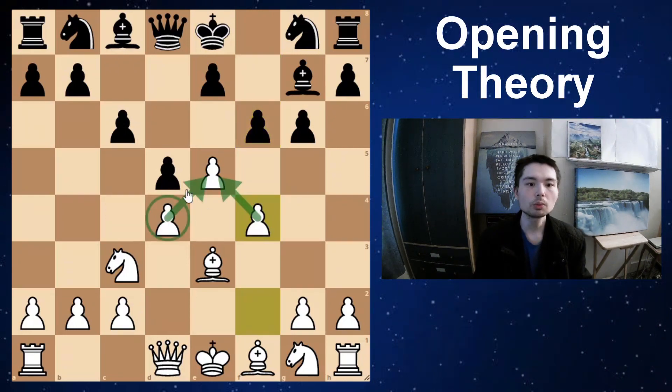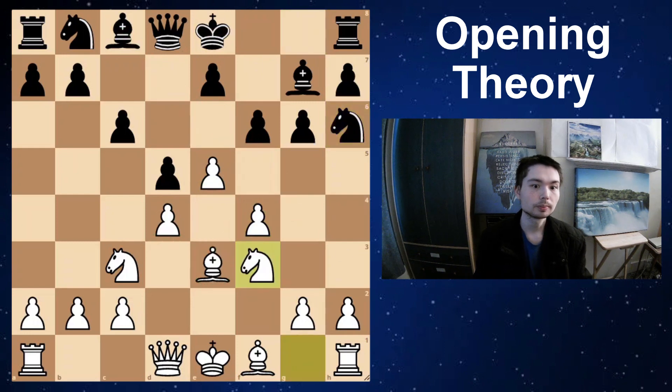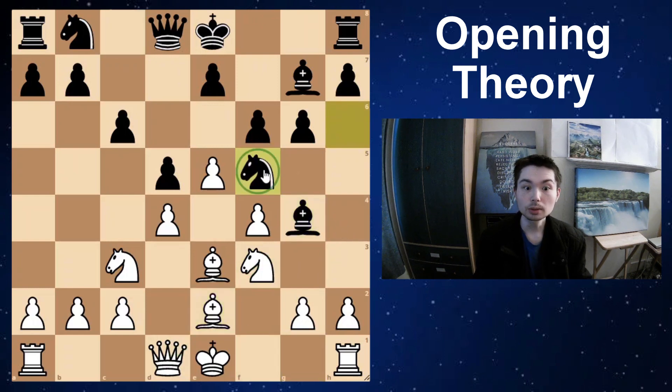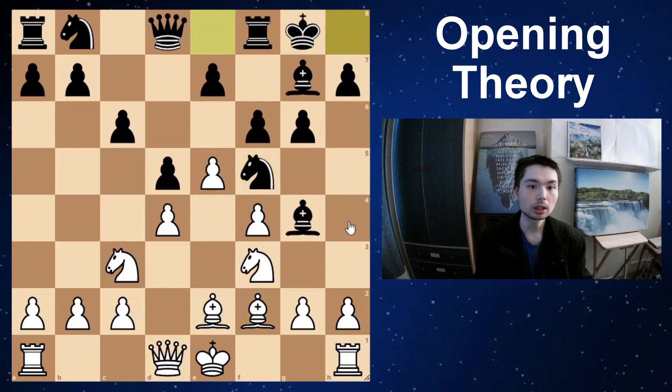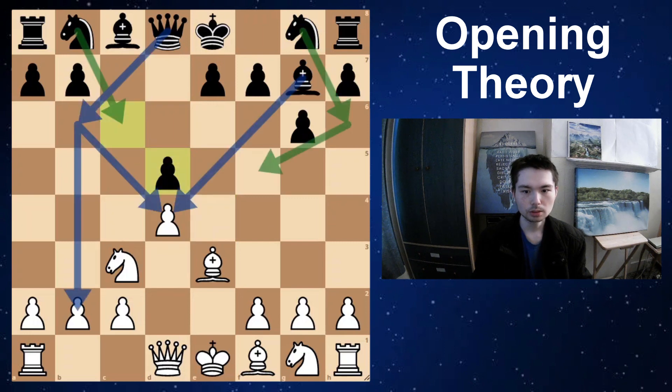Let's say f6, f4 makes sense — white wants to keep his center. Knight h6, the knight can come to f5 attacking this bishop. Knight f3 Bishop g4 pinning the knight to the queen. Bishop e2 Knight f5 — you attack the bishop, bishop tucks back, castle, and the game goes on. This is the kind of position black wants after d5.